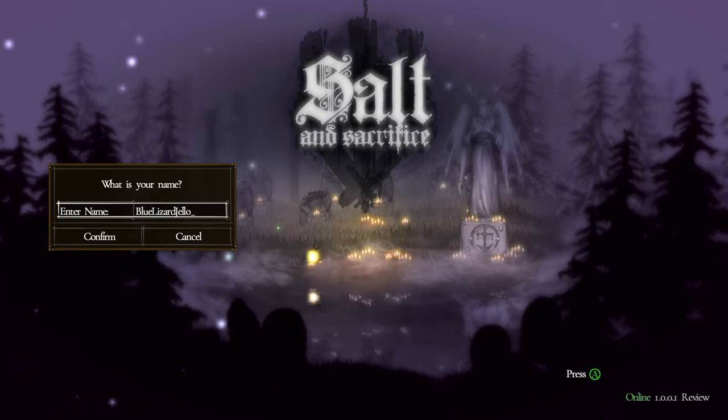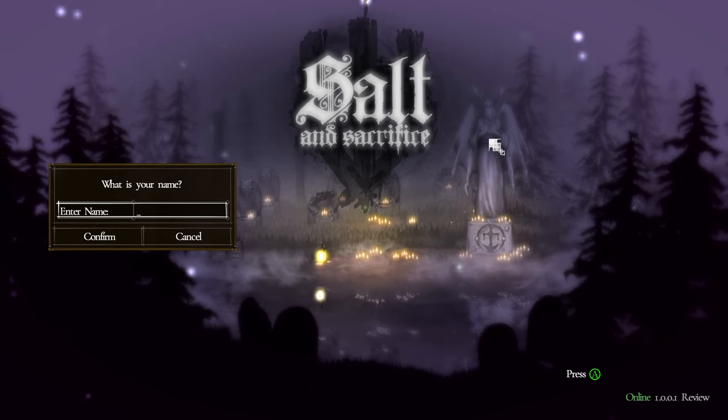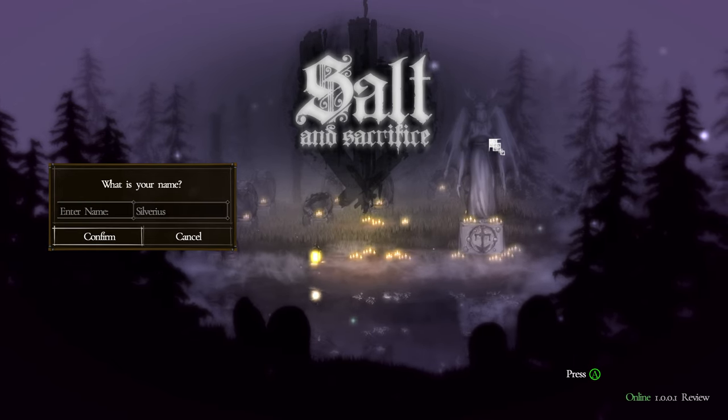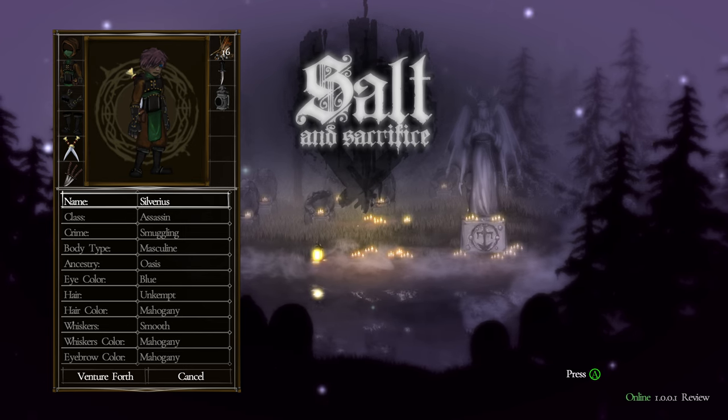Getting into a new game — we're not going to name the character BlueLizard Jello. He has been with us in just about every adventure we've ever had: Silverius. We need to take a look at character creation. We have a lot to go over here. This looks very similar to the network test.